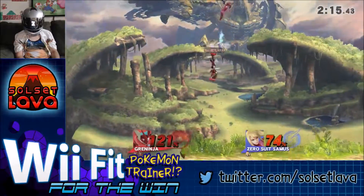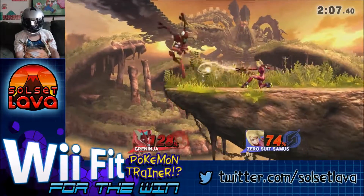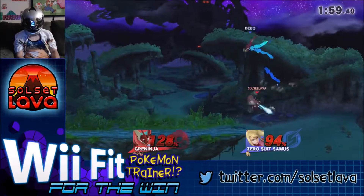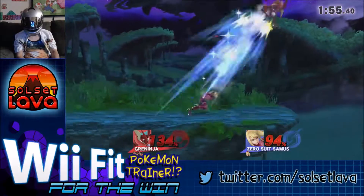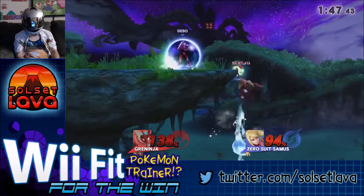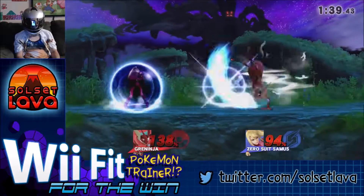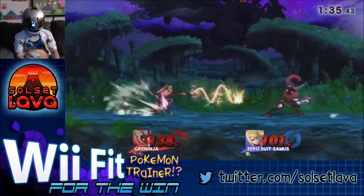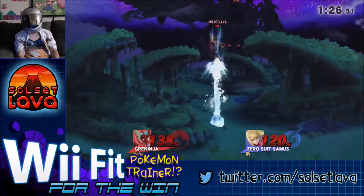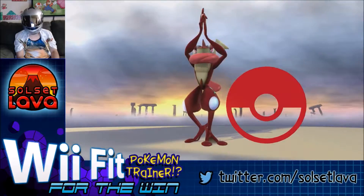Got the grab in. Missed that grab and got grabbed instead. Went in for the jab combo — got him on his wake-up roll. Got grabbed again. Just narrowly dodged that. Got the grab in there, and I think he jumped at the apex of his trajectory. That's another win in the pocket.